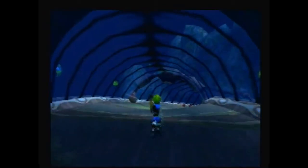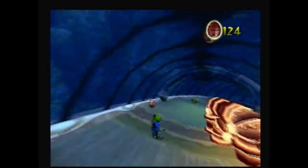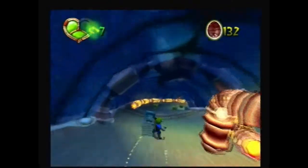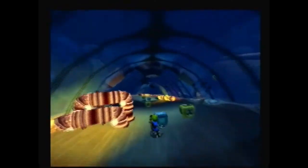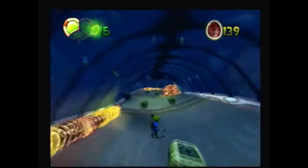We have three power cells left. We just need to get seven scout flies and I have six ready. Right here you want to slide down and actually get all the precursor orbs because that'll benefit you later on in the game.